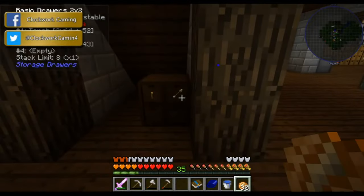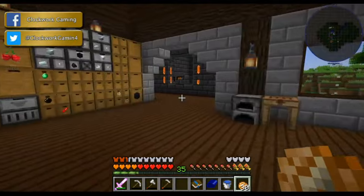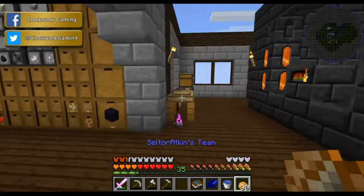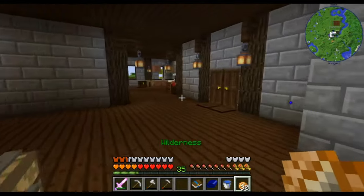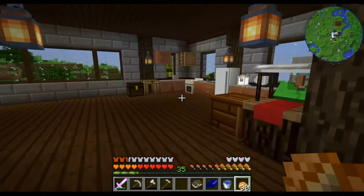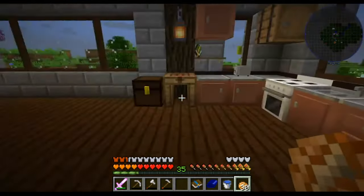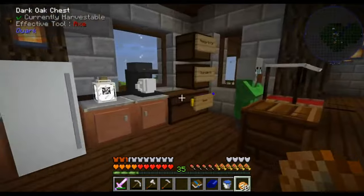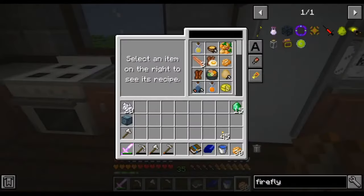Not a whole lot has happened. Apparently we're stashing arrows under the stairs. I still have not put a roof on this yet. But I did last night build a kitchen. There was really nothing all that exciting or complicated about any of this, but this modular kitchen actually does have some really cool features. You get this crafting table that allows you to pull up any recipes that are available based on what's in all the other parts.